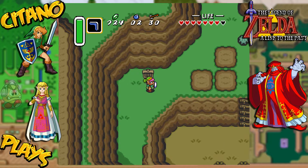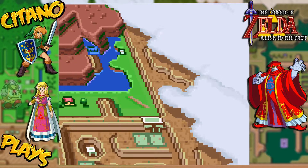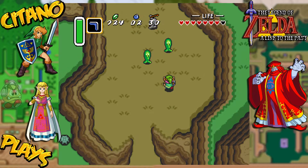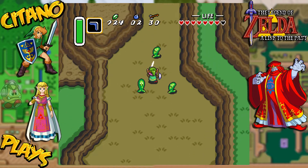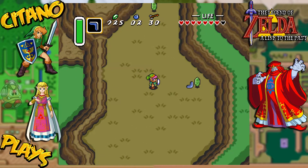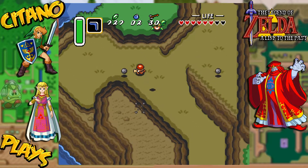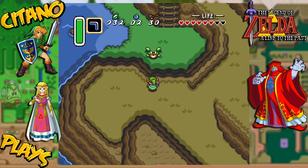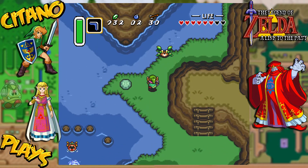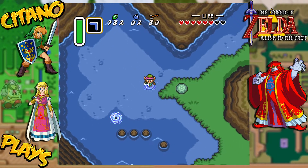The waterfall pushing is just around the corner. Let's go up here. There we go — I'll have to kill them all. Just like that. This one shoots things in all directions. The waterfall pushing is in here, but we can't go there because we can't swim.